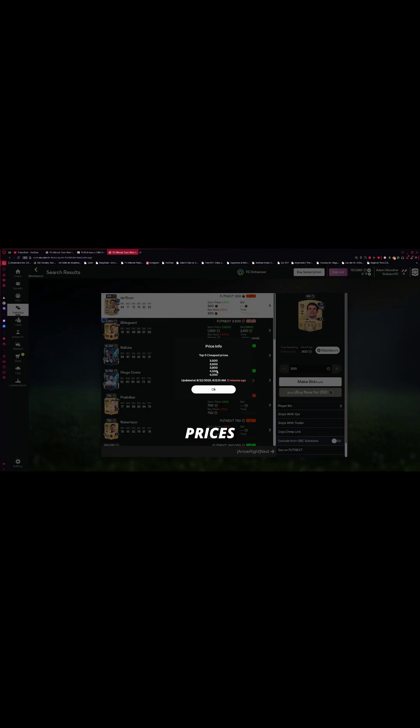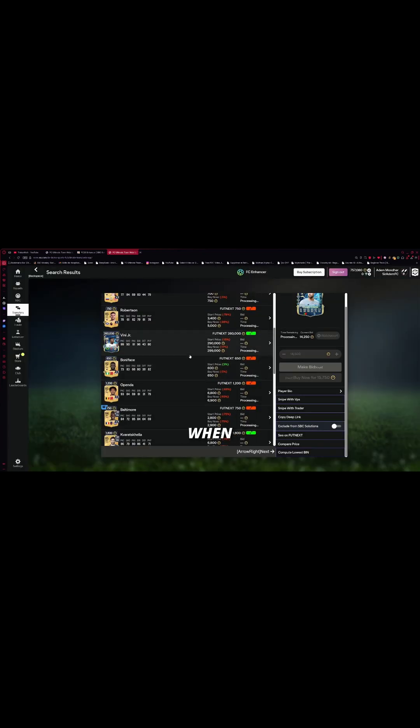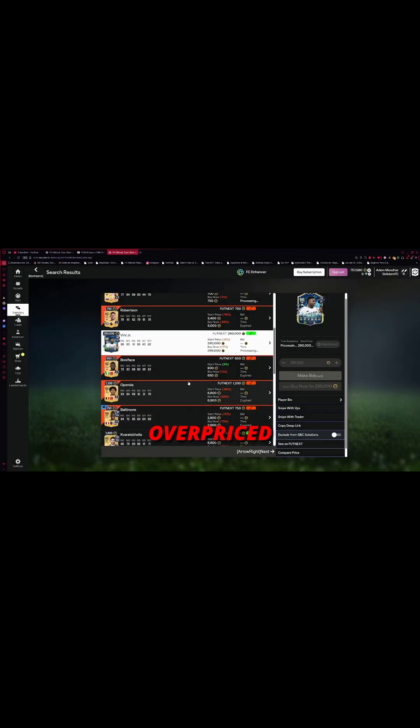SBC Auto Purchase automatically buys missing players for SBCs, saving you minutes on every challenge. Market Prices gives you real-time lowest prices, average and profit bids — so you know exactly when a bid is cheap or overpriced.